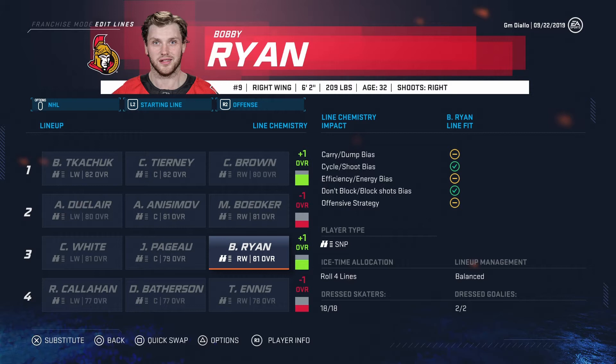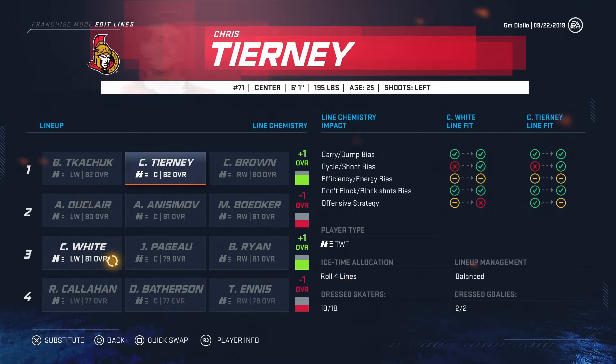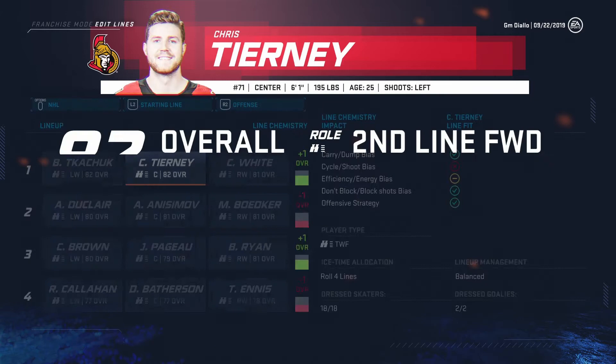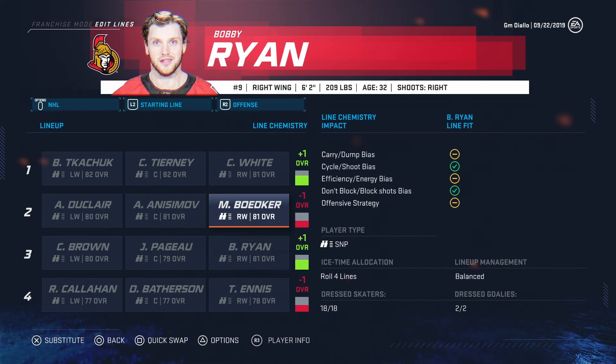Zaitsev only played one year for the Maple Leafs and got signed to that contract — how disappointing. We have to play Colin White. I'm putting the guy with better face-offs at center. Actually, never mind — he's gonna play on the wing. Drake Batherson and these guys have to be developing.